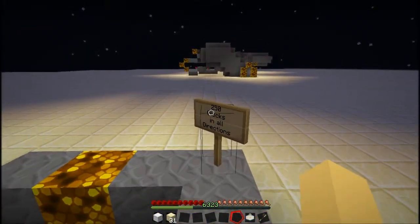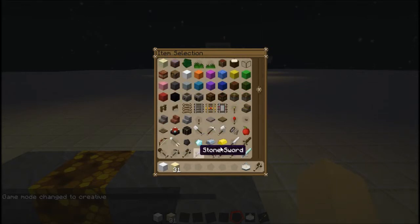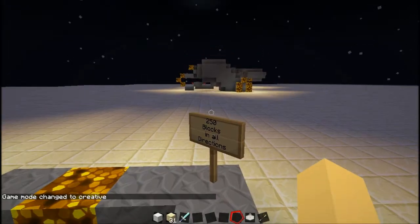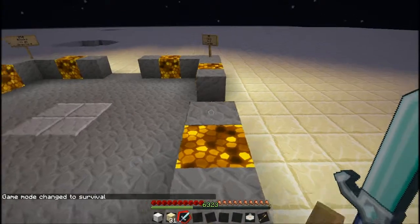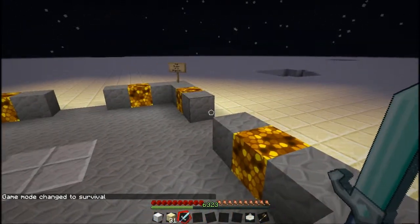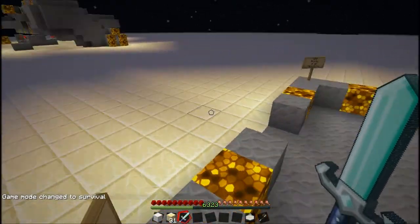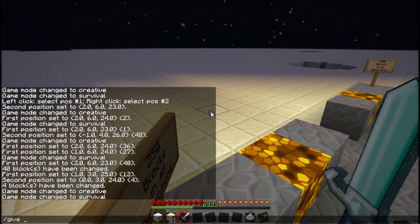I really don't need any XP when I can just take whatever the heck I want. In survival mode especially, I don't need all those XP orbs — who needs an enchanting table? It costs so much. I can use give, because that's included. I accidentally hit tab while in the chat — don't do that, it does this.